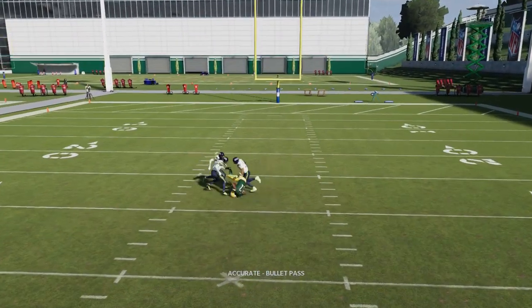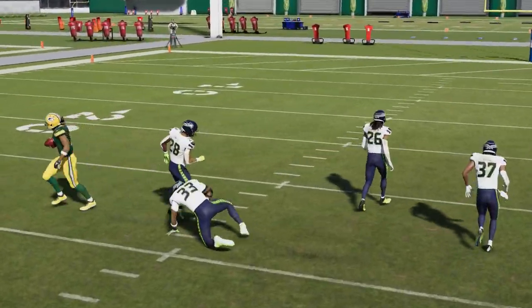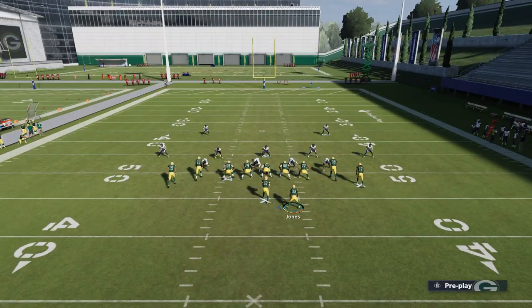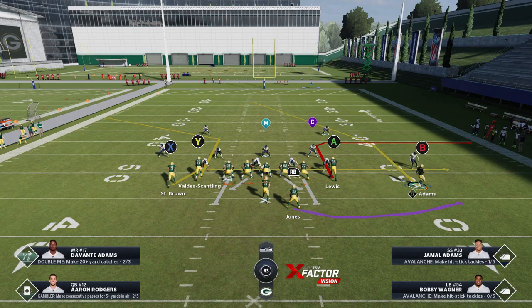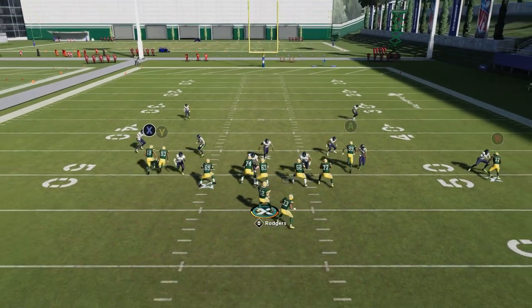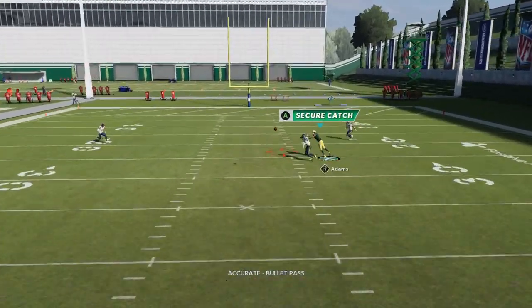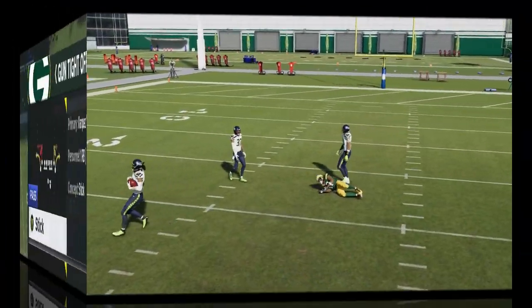Adams is going to get open right over the middle because he's inside first — he's got inside release and inside position on the cornerback. If you run a traditional spread formation, the cornerback is right in his face and will redirect him. As you can see here, the defender redirects the route outside and now you're throwing an interception. Formation matters a lot.